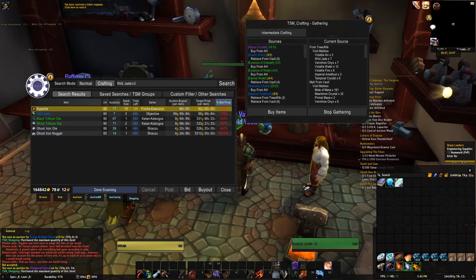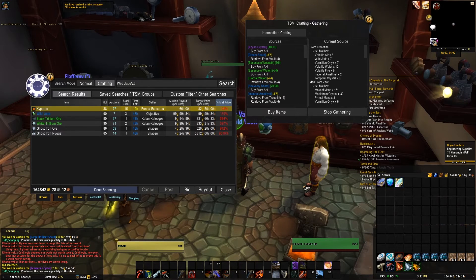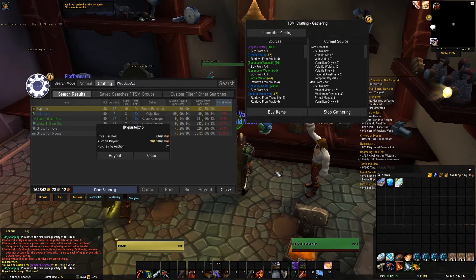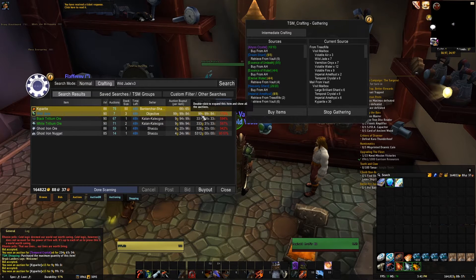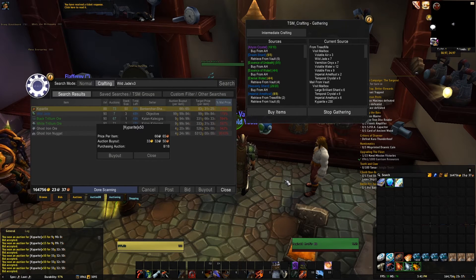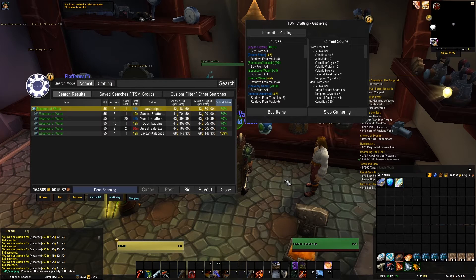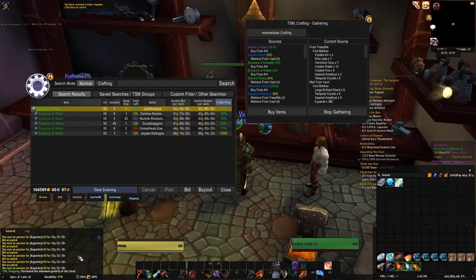As you can see here, it's showing me that caperite is cheaper to buy and prospect than buying the wild jade itself. The buyout is 66 silver compared to the price of 99 gold. So I'm just going to buy out this caperite. TSM will automatically try to calculate the probability of you prospecting and getting the gems that you need, and then it will tell you to buy that amount. So even though I needed only a few jade crystals, I bought a few hundred caperite ore.